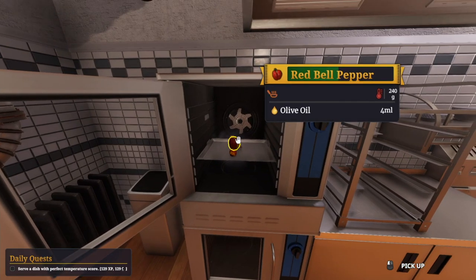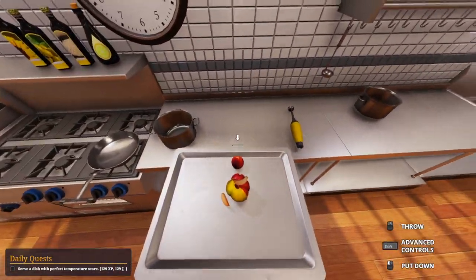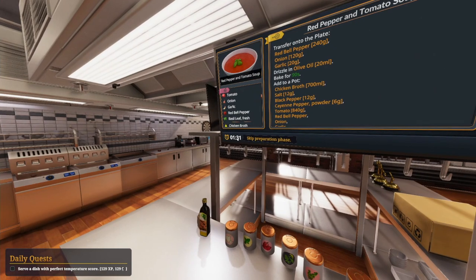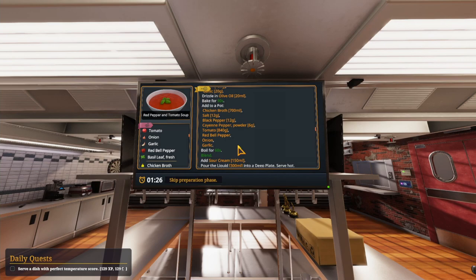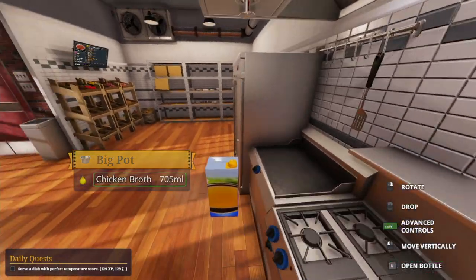Okay, the onion and the garlic appear to be pretty well cooked, but the red bell pepper — not so much. I'm going to take it out anyway. We'll put it down next to our pot. Let's figure out what we need to do next. We're very quickly running out of time here in our preparation phase, but that is A-OK. We just need some chicken broth, salt, and pepper. Chicken broth going in. I think this thing has about 800 milliliters inside of it, so we'll just go until 700. Okay, that's close enough.